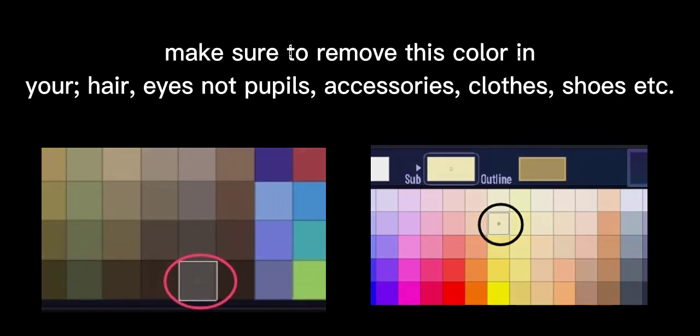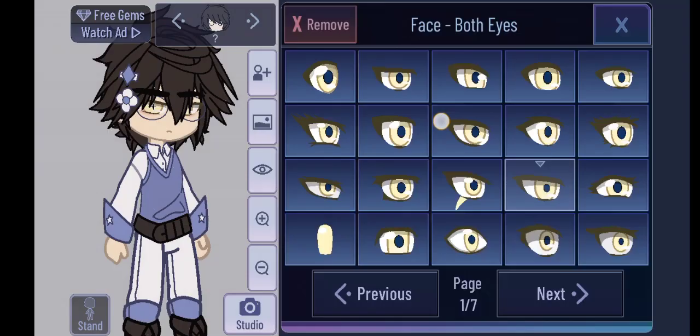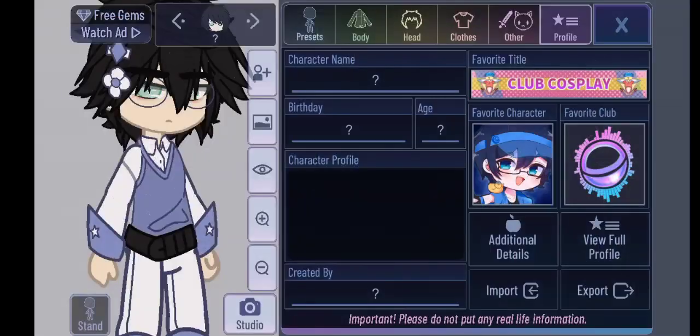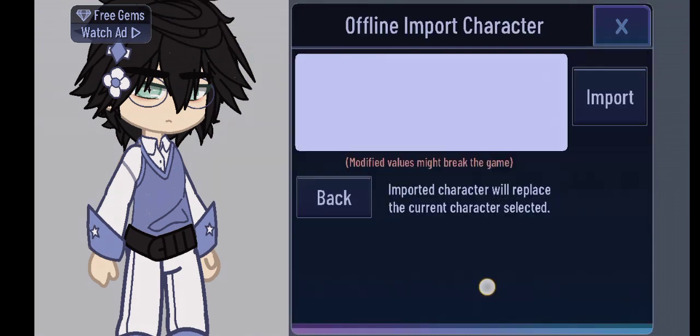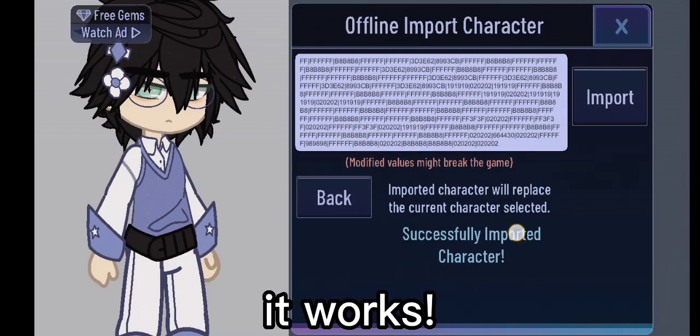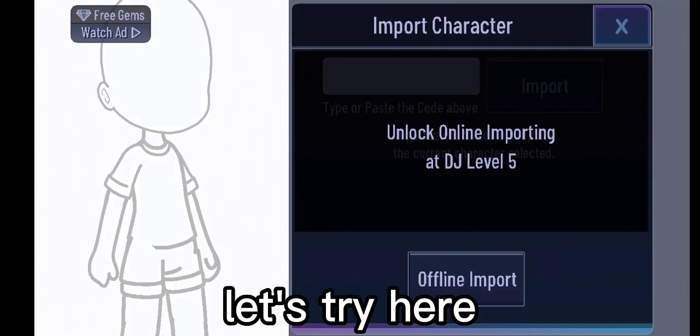Clothes, shoes, etc. It's like this — let's remove it from the character and see the results. All right, done. It works.